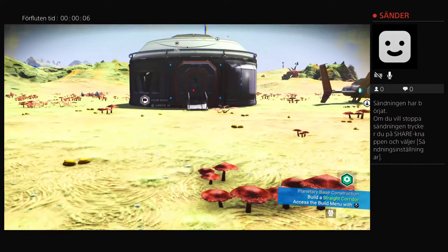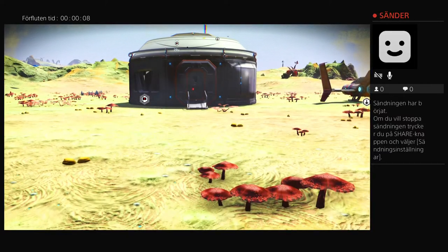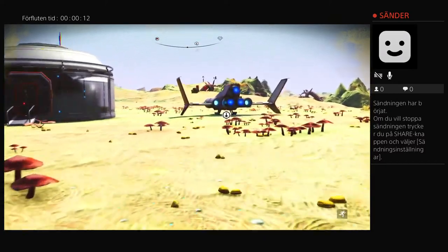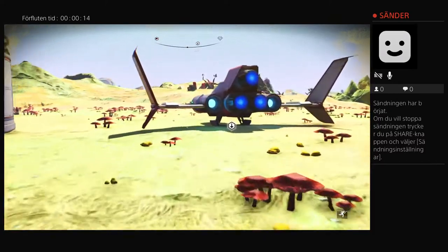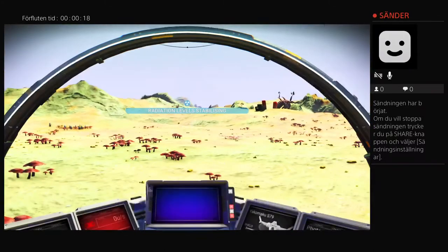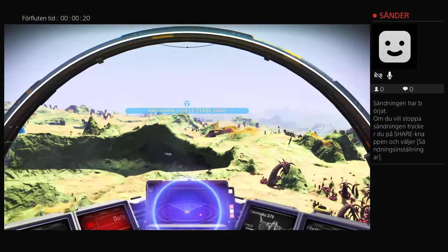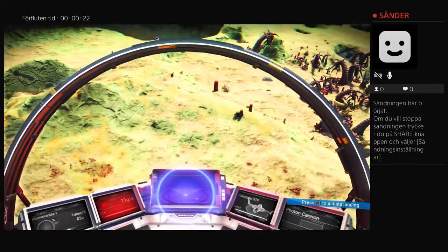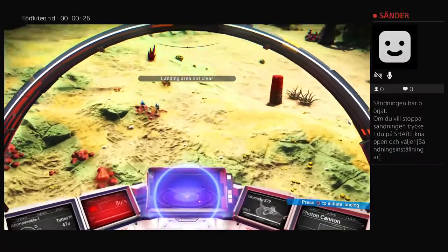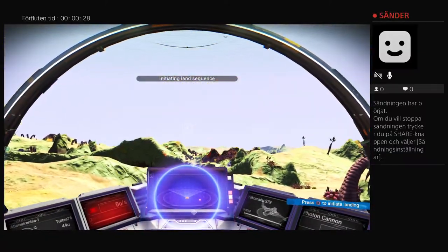I wasn't really a fan of streaming for a long time, but my friends asked me how I do all those buildings and designs. So I'm going to help you out with some tricks and tips. First I'm just going to take away this ship — it's always in the way.